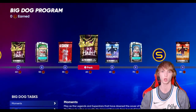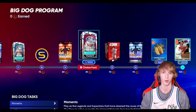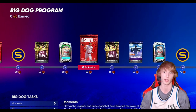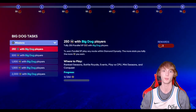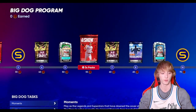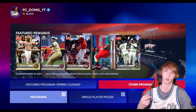We also have the smaller programs, like the Big Dog program, which is essentially a free pack program. Right here you get a free pack, free pack — headliners, balls of habit packs, standard packs, everything. Just for playing some moments, getting some parallel XP done, and doing the showdown. Really easy ways to get some free packs, free stubs, and potentially free diamonds as well.